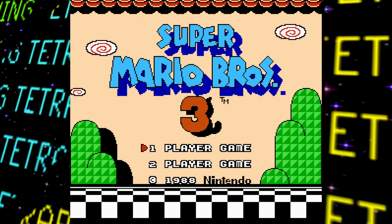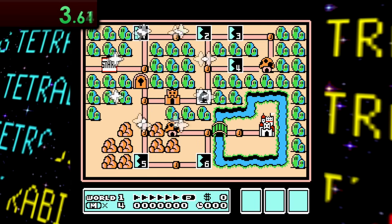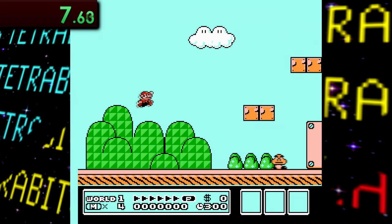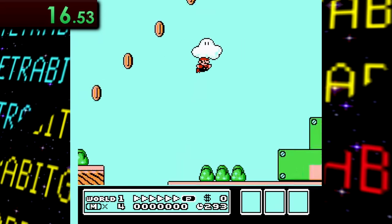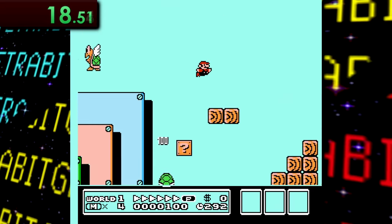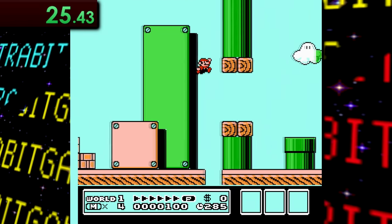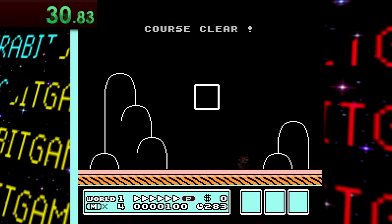The timer starts as soon as you hit the start button on the title screen. Then, after starting up a new file and getting through the level select map, we start off with World 1-1. For the level itself, there's not really all too much to it — basically just run to the right and jump when you need to in order to avoid enemies and obstacles, and you should be able to get through this entire stage in about 25 seconds.